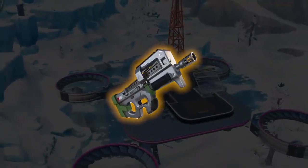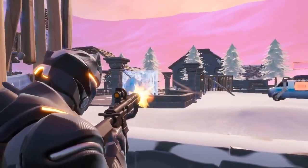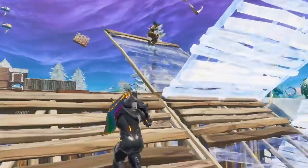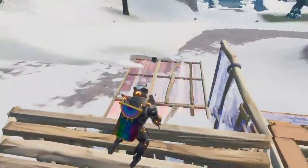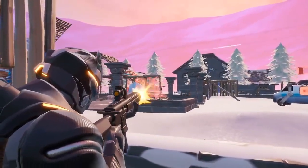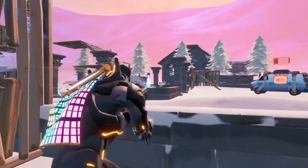Epic also decided to vault the P90 — good riddance. But there's more. When we take a look at the very new tactical AR, it seems just like the P90. It's fully automatic, has a 30 round magazine, deals 22, 23, 24 damage, with a headshot multiplier of 1.75x. This weapon also has a tight spread in close quarters, but is less effective at long range when compared to other assault rifles. Is this weapon going to be the new P90? Let me know what you guys think.